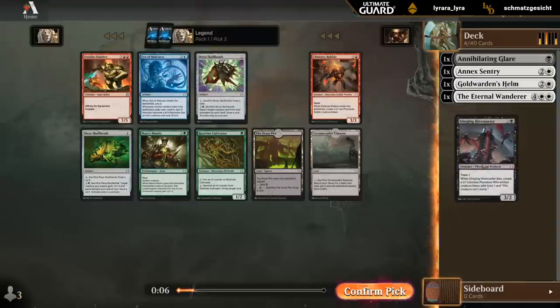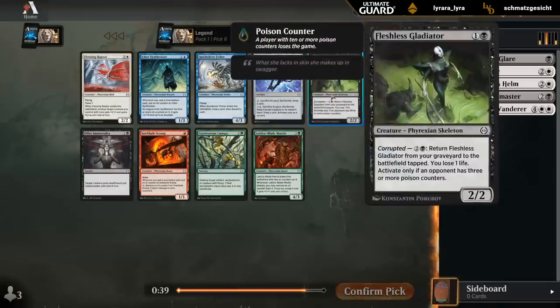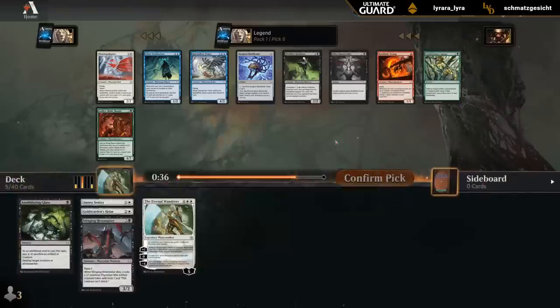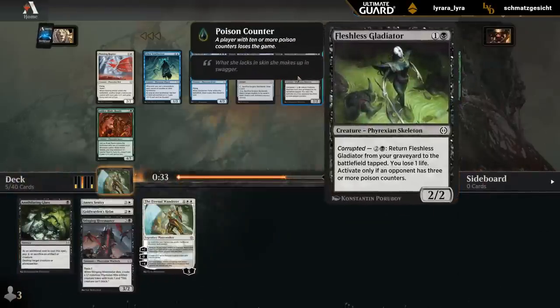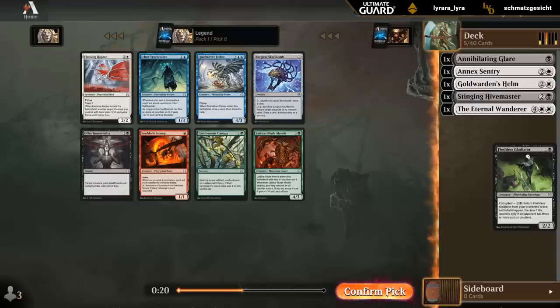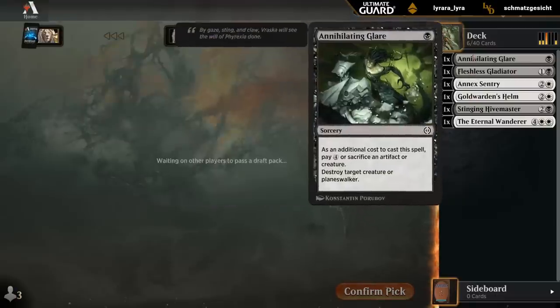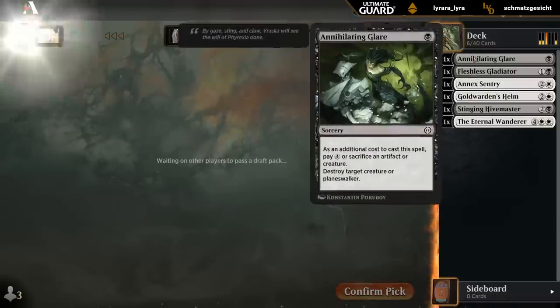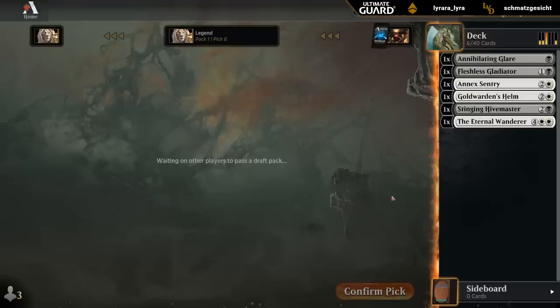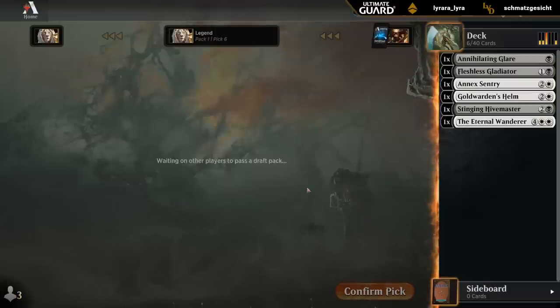Another Raptor might be worth taking now. Could also take a Gladiator just to have a two-drop, which we don't have yet looking at our curve. Our deck might be able to enable Corrupted, so let's try and draft a slightly lower curve to make sure we survive to the point where we can cast our Wanderer. Then pass another Raptor. Gladiator is also pretty good with Glare if we can bring it back from the graveyard. Decent start to our draft — hopefully the black cards keep flowing and we can build a nice black-white Corrupted deck.